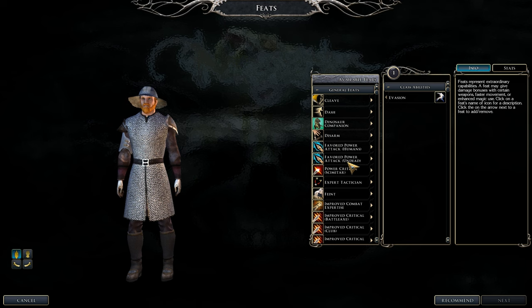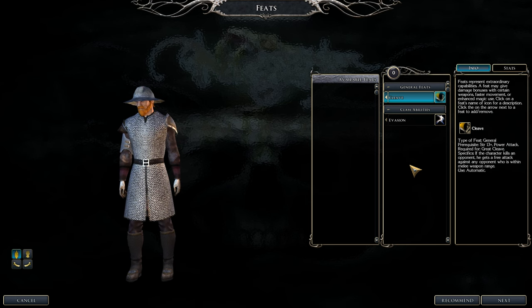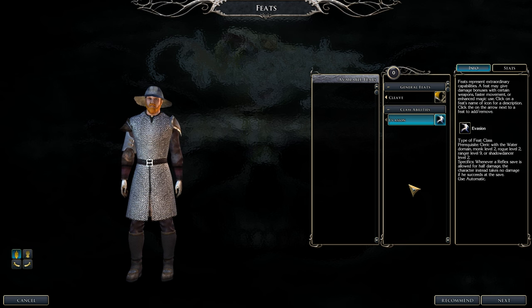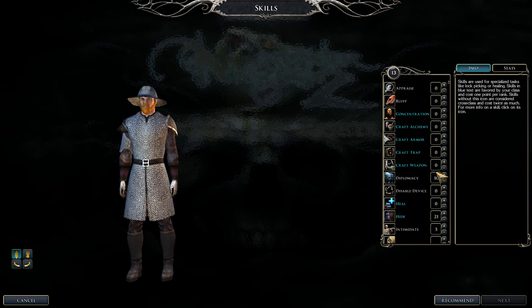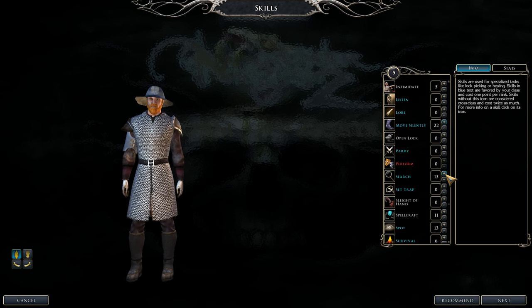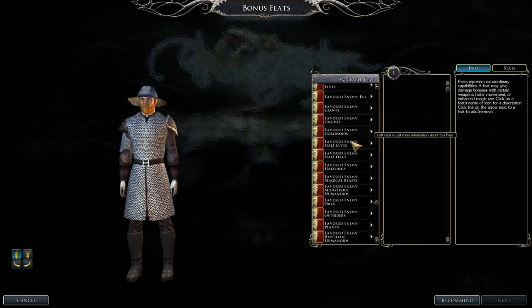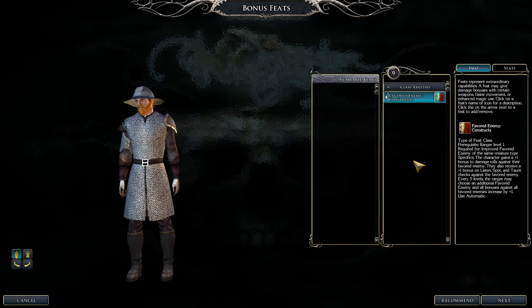Keep putting stat points into Strength. Work on Hide and Move Silently, then catch up on Search and Spot. Next we get Greater Two Weapon Fighting — a third attack per round with the offhand at minus-ten, but still pretty good. This is the final gateway to Perfect Two Weapon Fighting, which we'll reach at Ranger level 21.